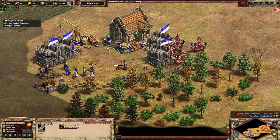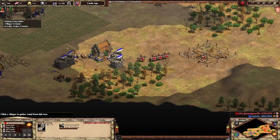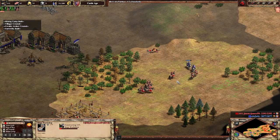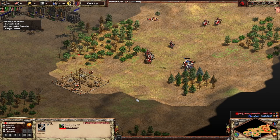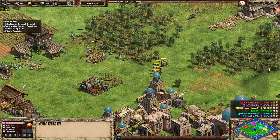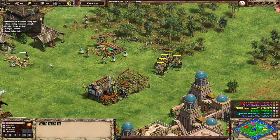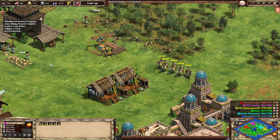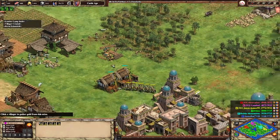The Hindustanis are going to have a lot of changes, particularly to their camel line that will make them different from the original version that we will be saying goodbye to. But one of the changes that has received quite a bit of attention on Reddit and in the forums is the fact that now the Hindustani cavalry archers are going to be missing Parthian tactics, which is something that the Indian civilization had — one of the rare civs that has had fully upgraded heavy cavalry archers into the post-imperial phase.